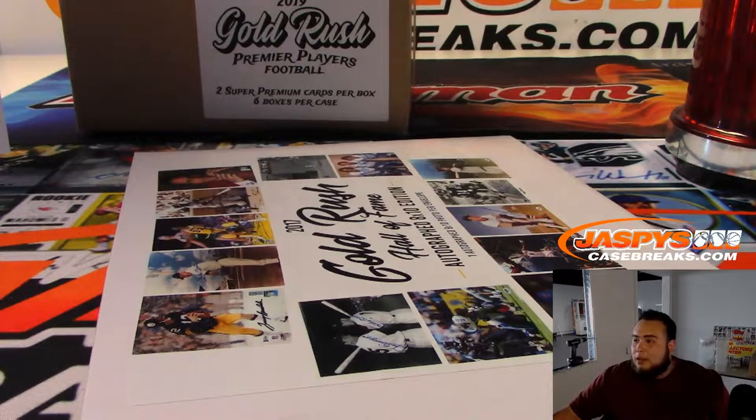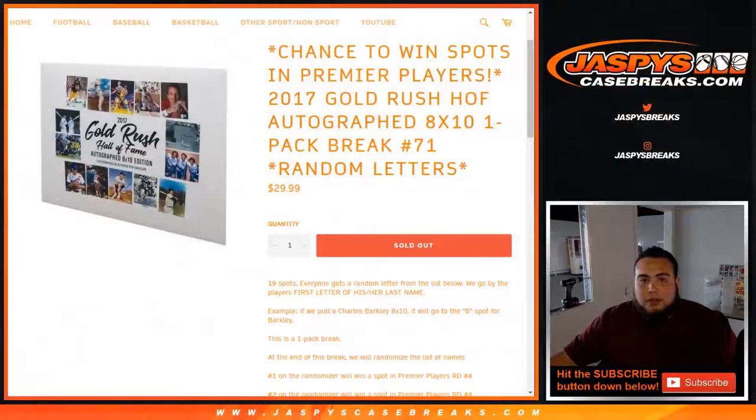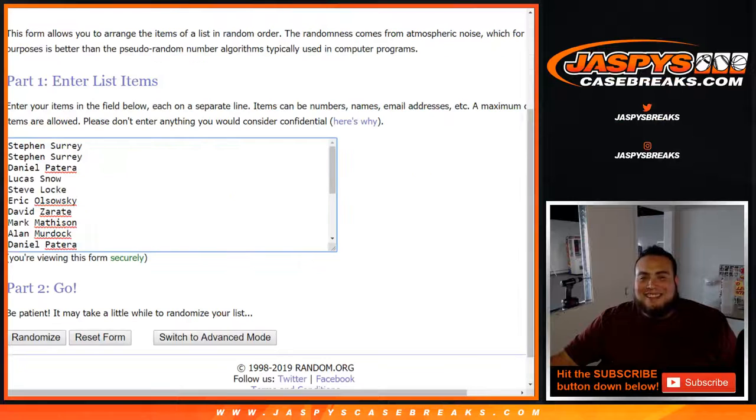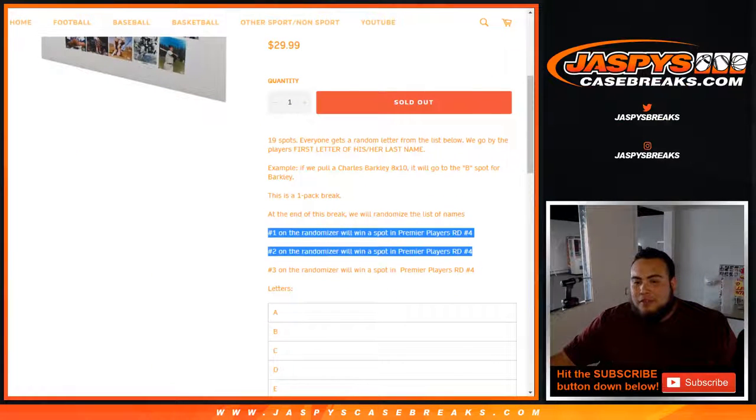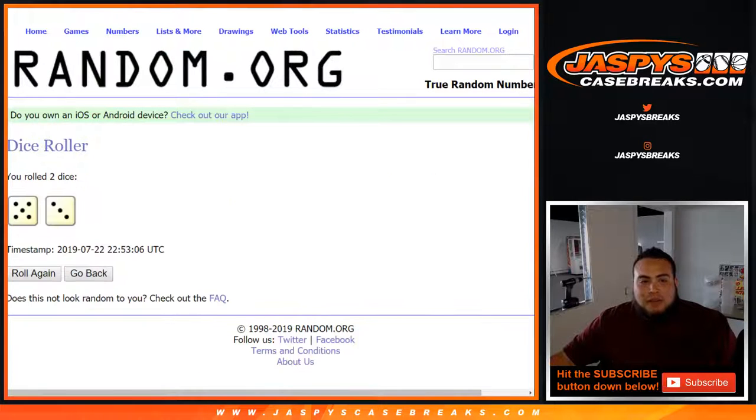All righty guys, now the moment of truth — what people really wanted to win here — is four spots in the Gold Rush premier players random division number four. Top three only out of 19 — good luck, let's roll the dice. We got five and a three, that is eight times. Top three will get a spot on the break — five, six, seven, eight.